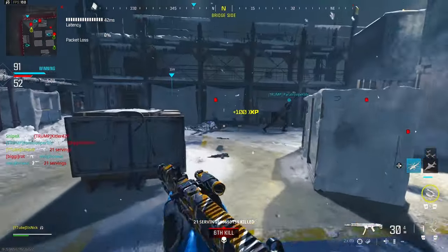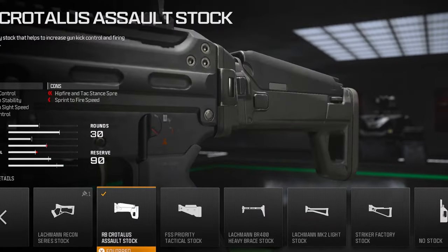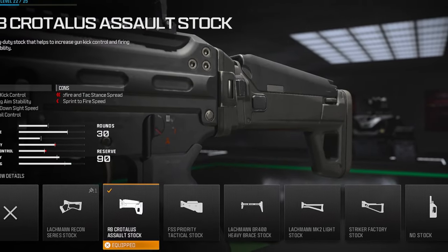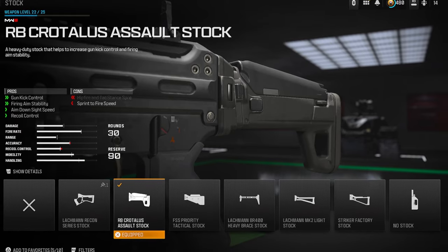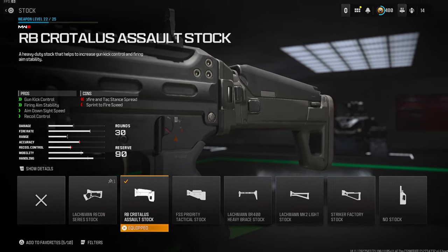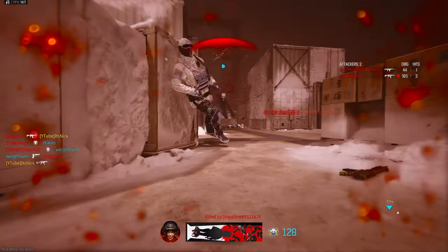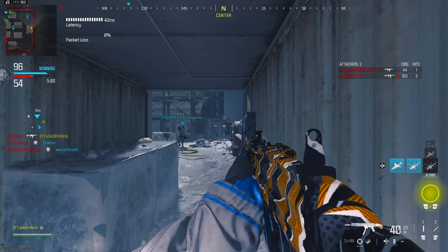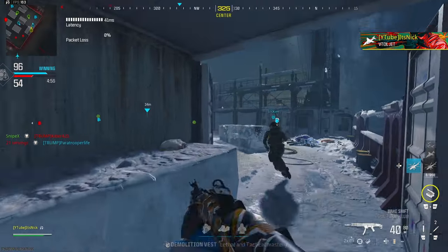Another attachment we need to throw on is the same one from the last class setup — the RB Krotelus Assault Stock. We need this again because we need some recoil control and gun kick control without losing ADS speed. We're actually gaining 4% ADS with this one. We're losing 4% sprint to fire, but we already have so much sprint to fire on this class that we don't need to worry about that too much.